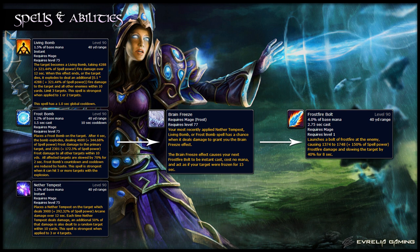Nether Tempest also does damage over 12 seconds to a target, but each time it does damage, it also does half of that damage to another target within 10 yards. Frost Bomb places a debuff on the target that detonates after four seconds, doing heavy damage to all targets within 10 yards. Each of these mage bombs are talents, which means you can only have one of them in an encounter. Each of these effects has a chance to proc the Brain Freeze effect when they deal damage.